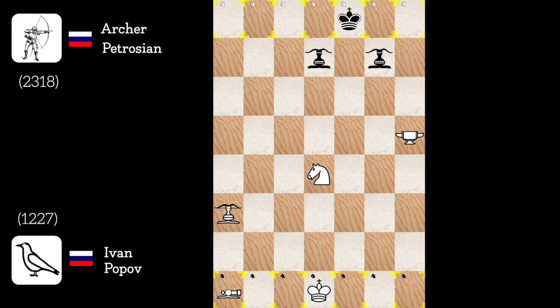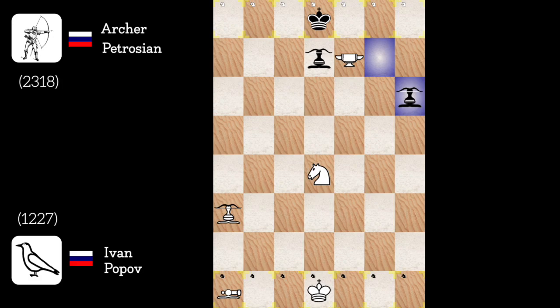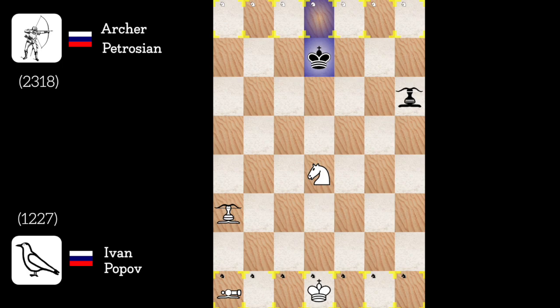King to d8. Nice try, but there is still blacksmith to e7. Archer to g6. Blacksmith takes d7 check. King takes d7. So now, knight promotion will be much simpler, and checkmate also. So here we go.